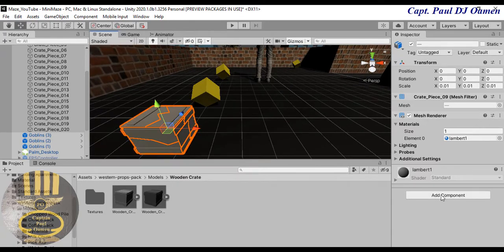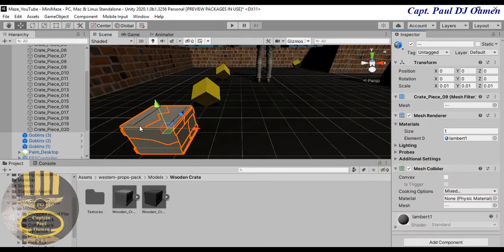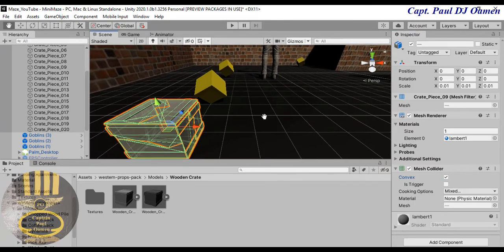The mesh collider adjusts itself to each of the cracked pieces. Go to Add Component, look for Mesh Collider, and click on it — there's the mesh collider. One other thing: check the Convex checkbox right underneath the mesh collider. You can see all the different parts are now highlighted in green.